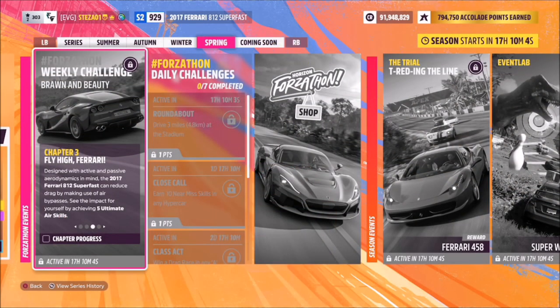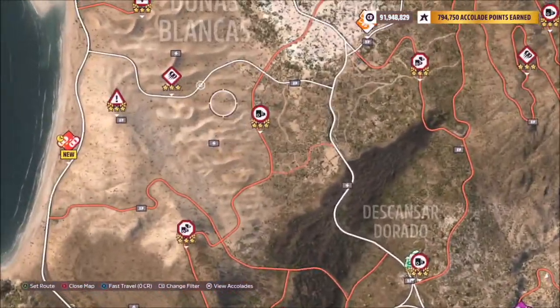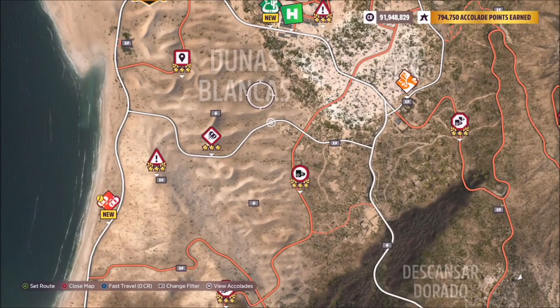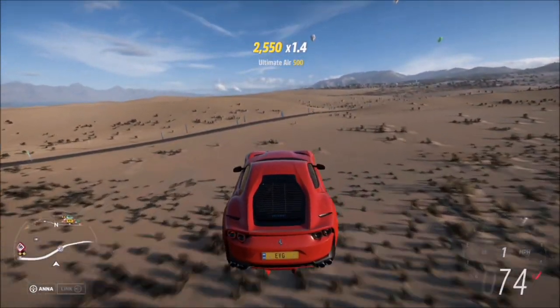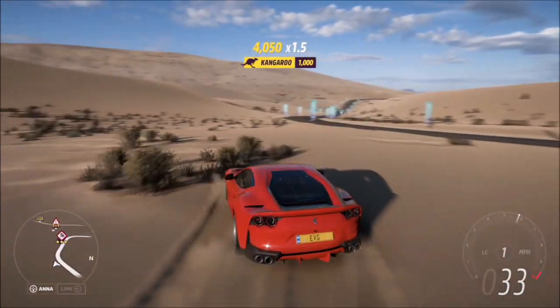The next challenge wants you to earn five ultimate air skills. To do this, we're going to head over to the Dunas Blancas region, which is where all the sand dunes are — and sand dunes of course means jumps. It's really easy to achieve five ultimate air skills here, as long as you're hitting each sand dune with enough speed, you'll land an ultimate air skill very easily.